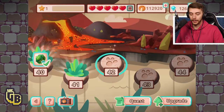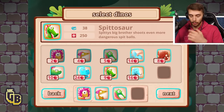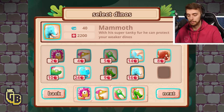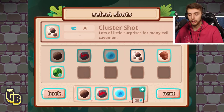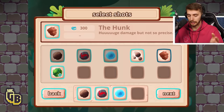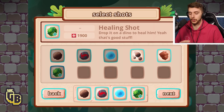When we click on the level it should let us select. We'll have the Spitty, trade out for that, and we'll need a tank so we'll take the Mammoth. The little babies are a waste. Cluster shot — lots of little surprises for many evil cavemen. We'll definitely upgrade another slot — heck yeah! And the Healy: drop it on a dino to heal them. Good stuff!